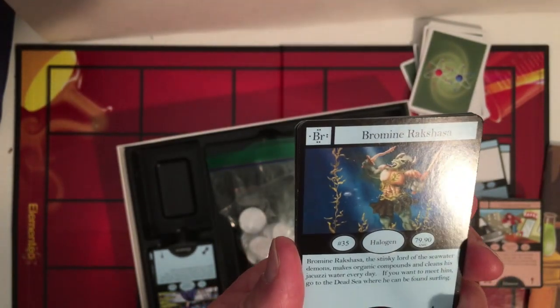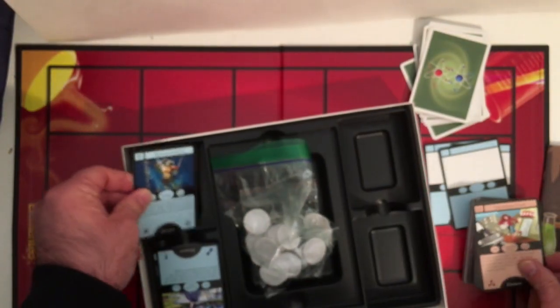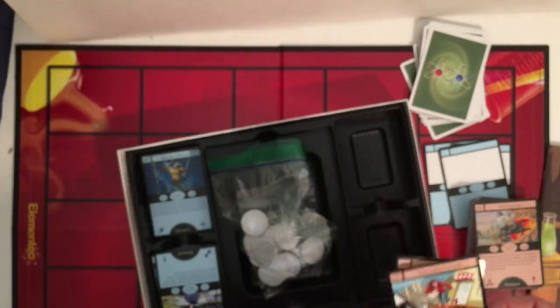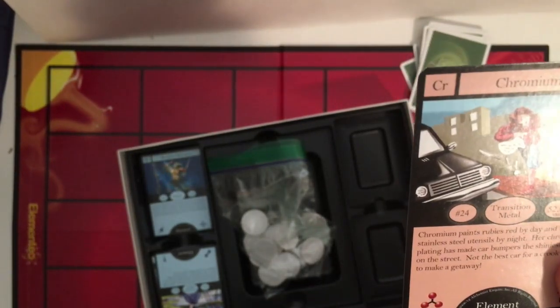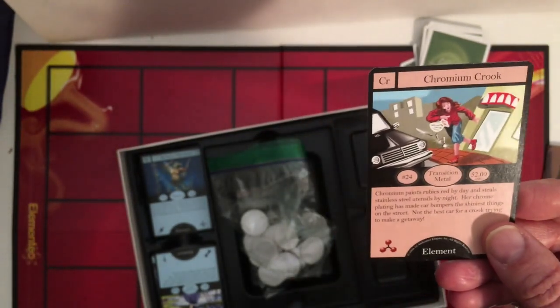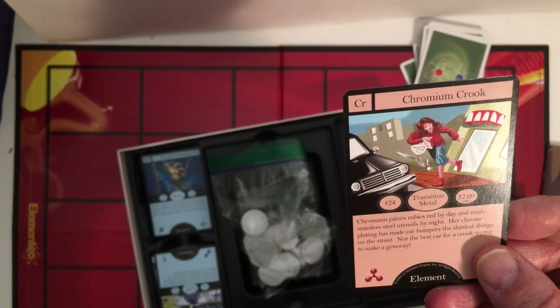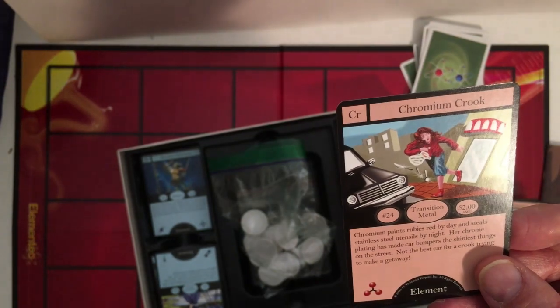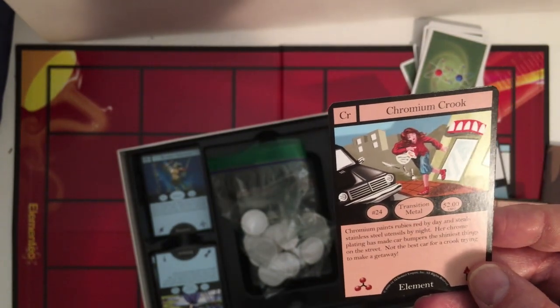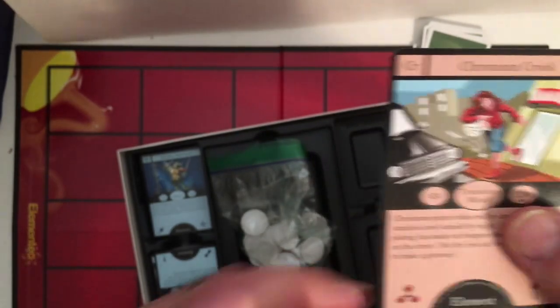Let's see — it looks like just flavor text on the cards. Another example: 24, transition metal, number 52. 'Paints rubies red by day and steals stainless steel utensils by night.' So that's flavor text, and then you have an arrow or symbol. Don't know what any of this stuff does — just picked it up because it was four bucks, and hopefully it's complete.